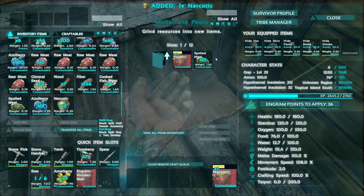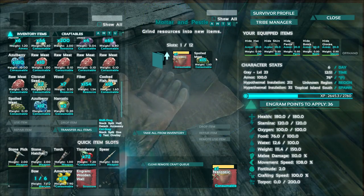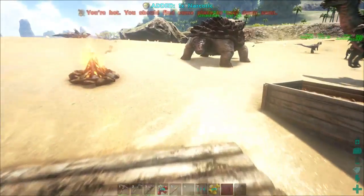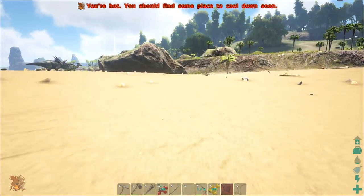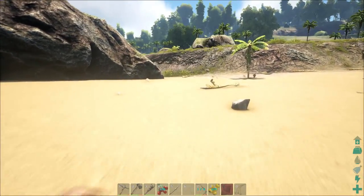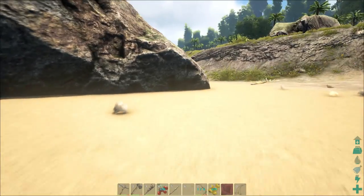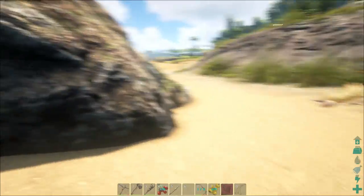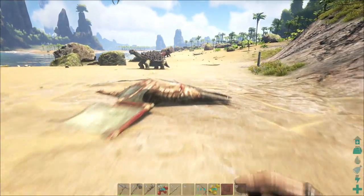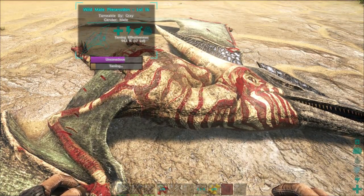Remember, on this server I happen to have the taming sped up quite a bit, so if you don't have any speeding up of the actual taming, it's going to take you quite a bit in order to tame anything of any level. We could also get some prime fish meat, but I don't happen to have any. I was basically just killing some Mega Piranhas, which is something easy that you can kill to get them.